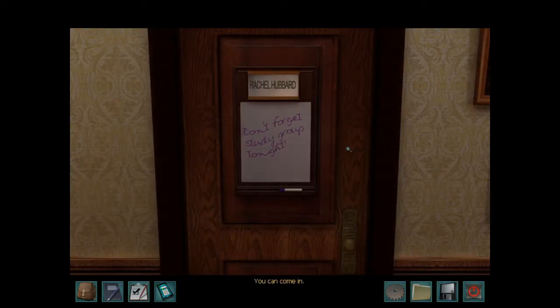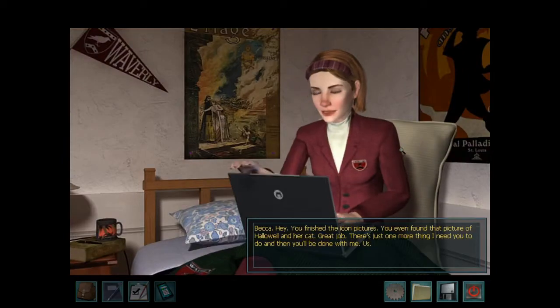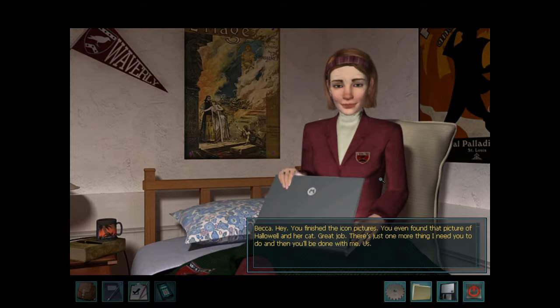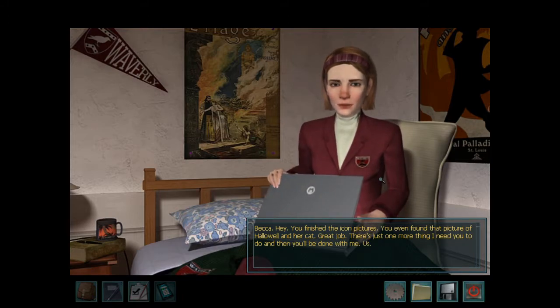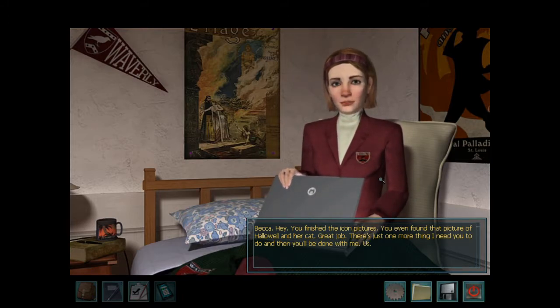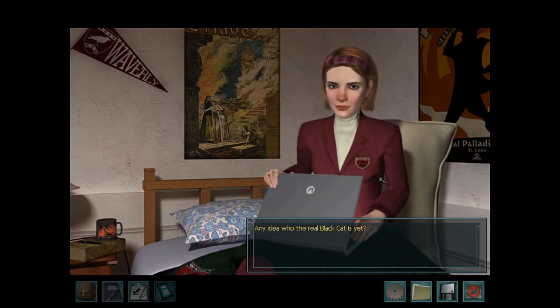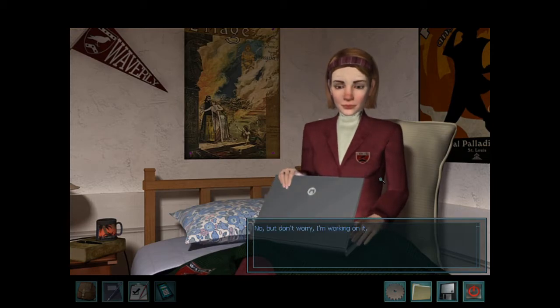You can come in. Becca! Hey, you finished the icon pictures! You found that picture of Hallowell and her cat — great job! There's just one more thing I need you to do and then you'll be done with me. What is it? One of my web pages has to include the essay Kareen wrote that won the English department's coveted Pen to Paper award, so get a copy of it from her and upload it to the site and that'll be that. Any idea where she is?